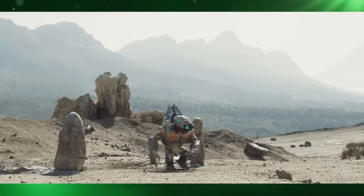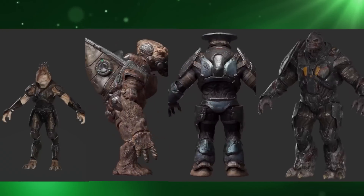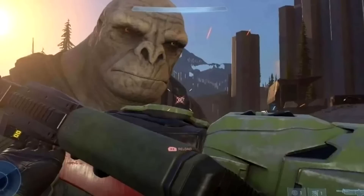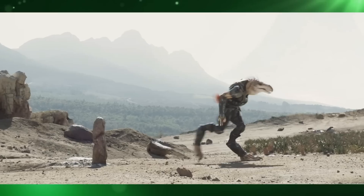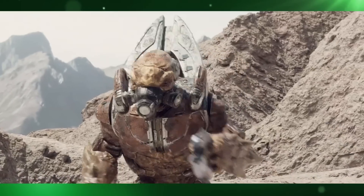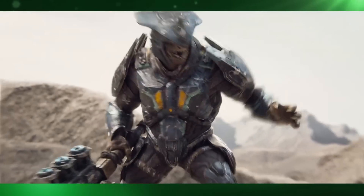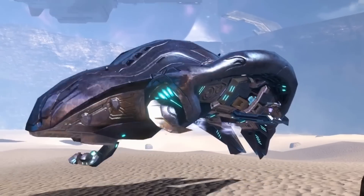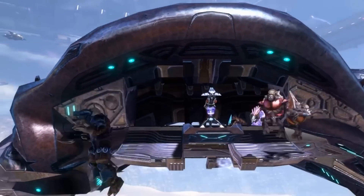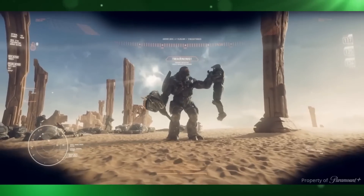Pixamondo was also responsible for several different alien species from the Covenant: the Jackals, Grunts, Brutes and Atriox. Although the characters are all based on their essential looks from the games, they were completely redesigned to make them more realistic and engaging in the shots. Because these characters are warriors unlikely to be in their first battle, the team focused on wear and tear and realistic damage on the armour and weapons. The colour palette from the game is very vibrant and uses a lot of saturated colours, so they tried to maintain the main colour tones while reducing their vibrant nature to bring them closer to a real-world colour palette.